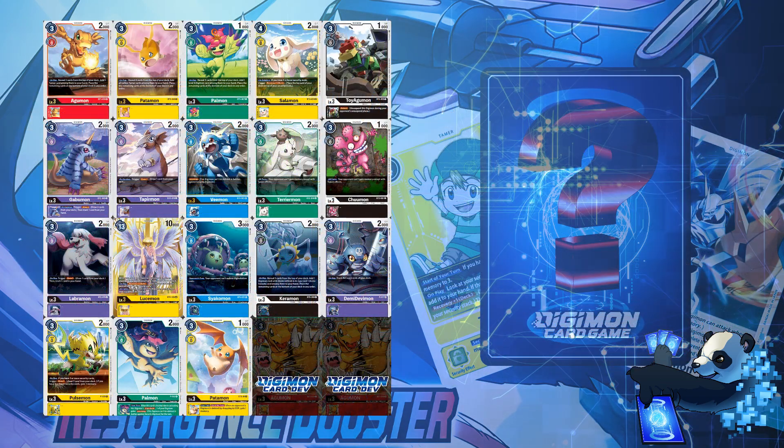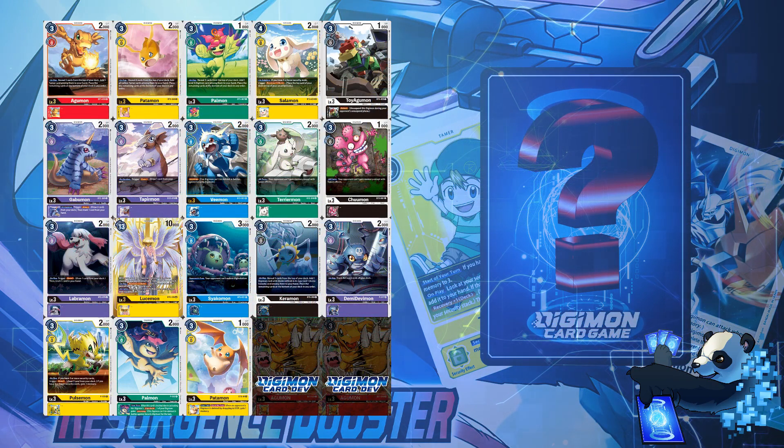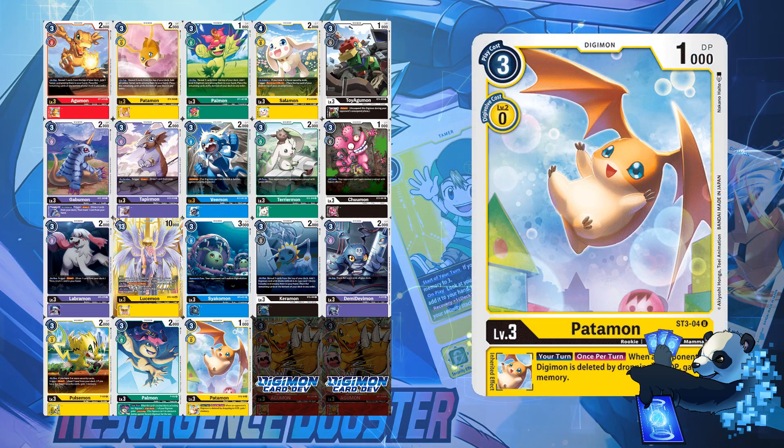For level 3s, BT2 Salamon, BT2 Gabumon, Tapirmon, BT3 Vmon, and Floodgates are all great reprints — with my personal favorite being the starter deck Patamon. While you may argue some of the promo cards were needed, not a lot of them still see play today.